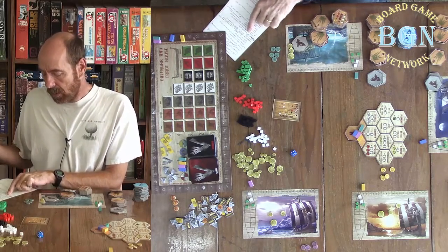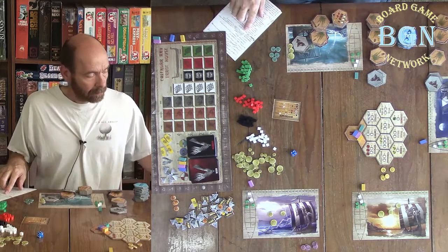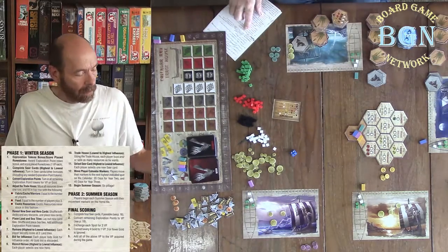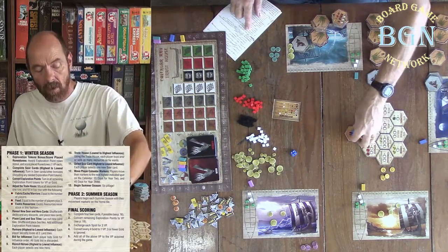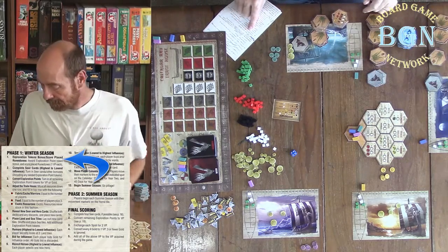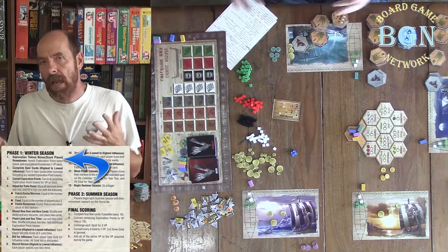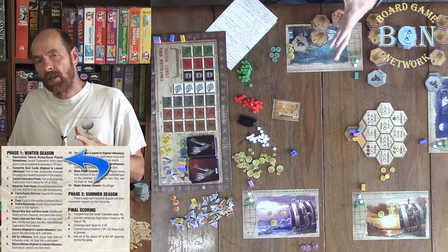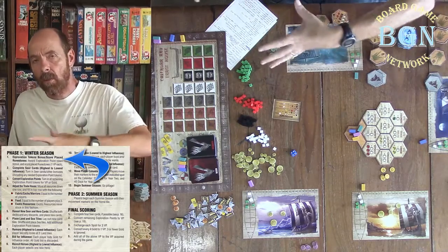In the winter, let's go through the steps. You can look at your gameplay reference on the back of your instructions. The first thing you do is move all ships to home — if they haven't made it home, they get transported home. The exploration points: there are a few things here that aren't going to happen in year one because nothing has happened yet, but this is where they belong in the sequence. Once you've gone through the summer and accumulated some of this stuff and go back to winter of year two and year three, then these things will happen.